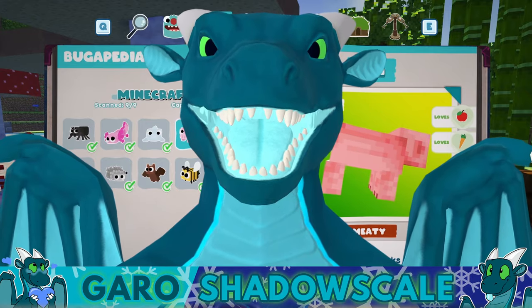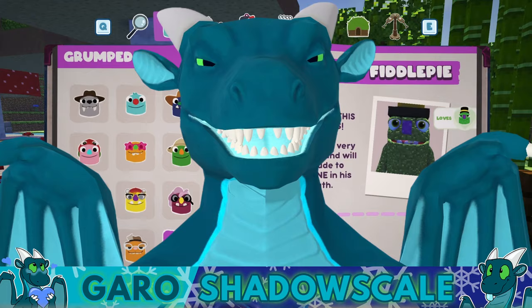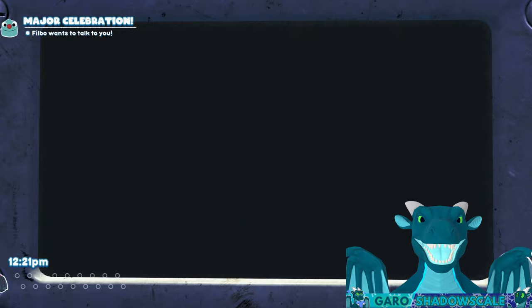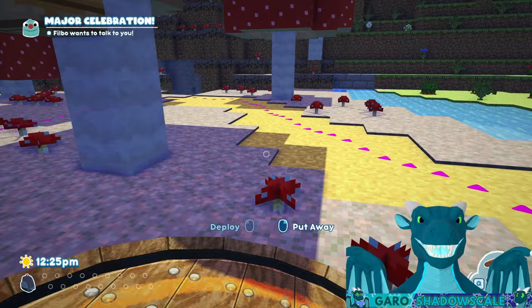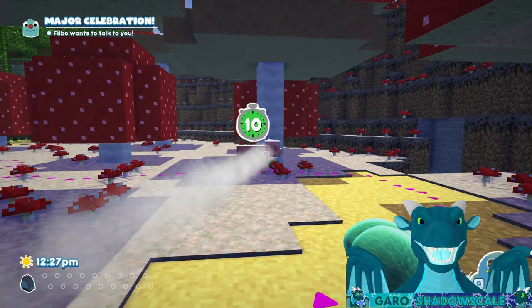I'm going to show you how to catch all nine new bug snacks from the Mine Snacks mod to complete Block Dough's quests. First up is the pig, which you can see near the entrance. You're not really going to be able to catch it in a standard snack trap, so we're going to use the lunch pad and trip shot combo. I'll scan him to see his path, put the lunch pad here, trip shot there — easy stun, easy capture.